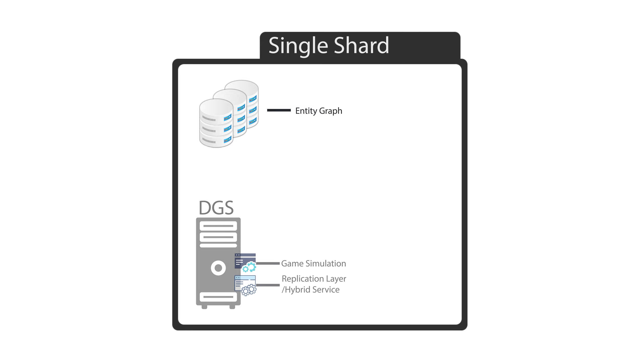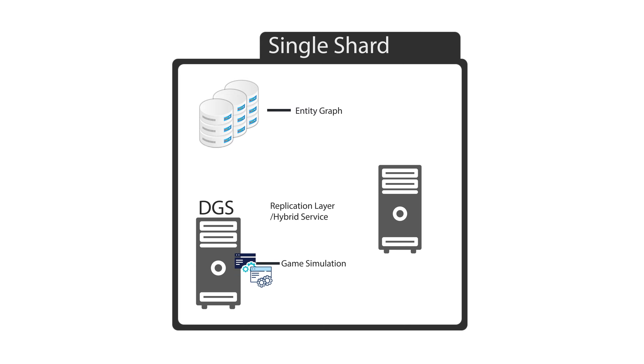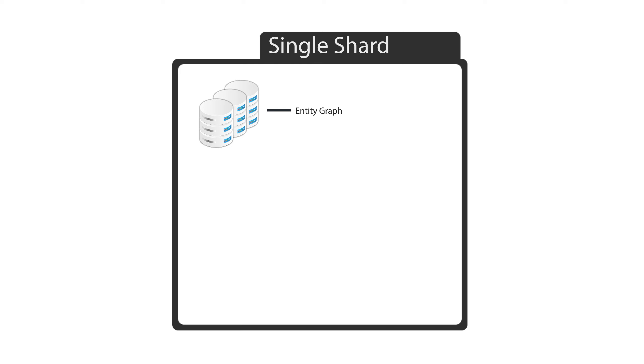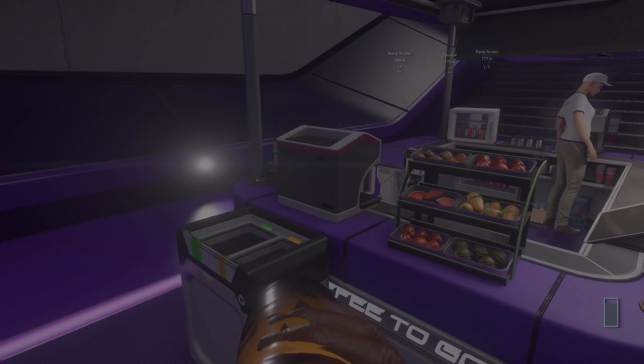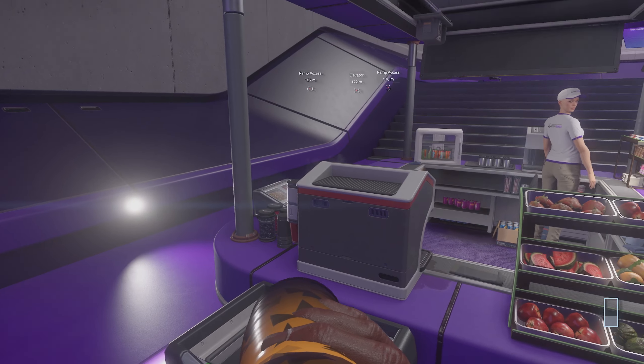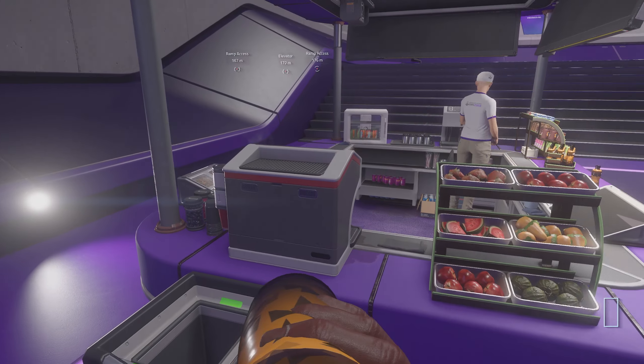What the Replication Layer Split introduces is a complete evolution of the underlying architecture, where it, along with other complementary microservices, are moved and hosted onto its own server or scale set. Now the Replication Layer and the DGS are separated, which allows the Replication Layer to communicate with more than one DGS in the same shard. As you can see, this opens up the door to the first implementation of server meshing. But let's talk about what we might experience as players from just this Replication Layer Split.